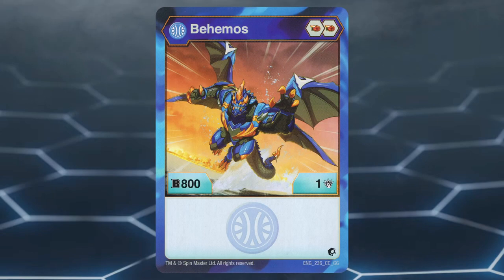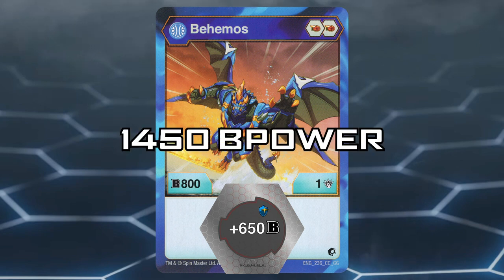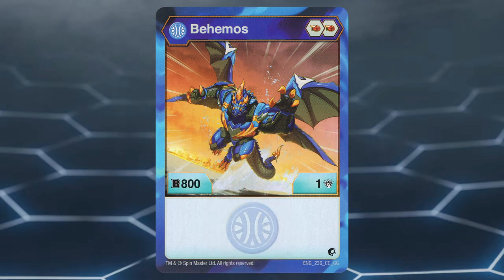Number 3, Aquus Behemoths. This Bakugan has an amazing core lineup of two Fire Fists, which are the best core lineup to have if you're a damage Bakugan. Unfortunately, Aquus Behemoths has a stat line of 800 B-power and 1 damage. Even if we were to focus on B-power, when on the plus 650 Magic Shield, Aquus Behemoths is at 1450 B-power. In a format that wants at least 1550 B-power and has Bakugan that even exceed that number, 1450 is just too low.